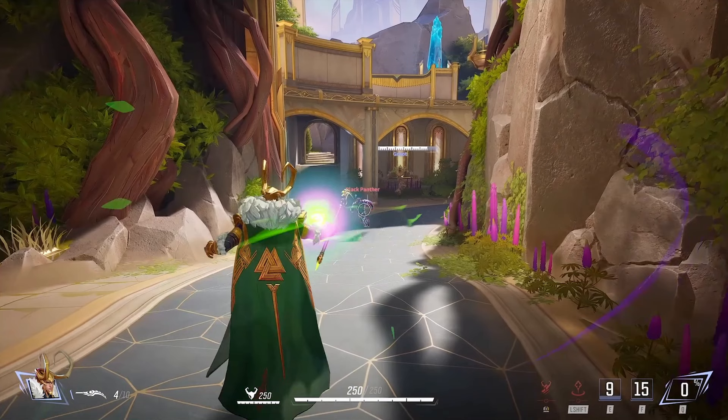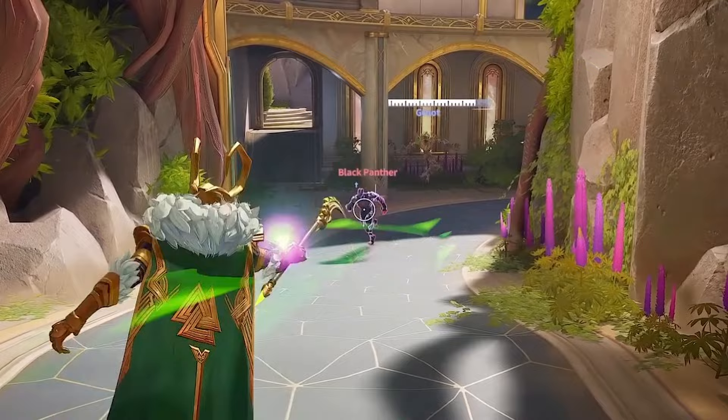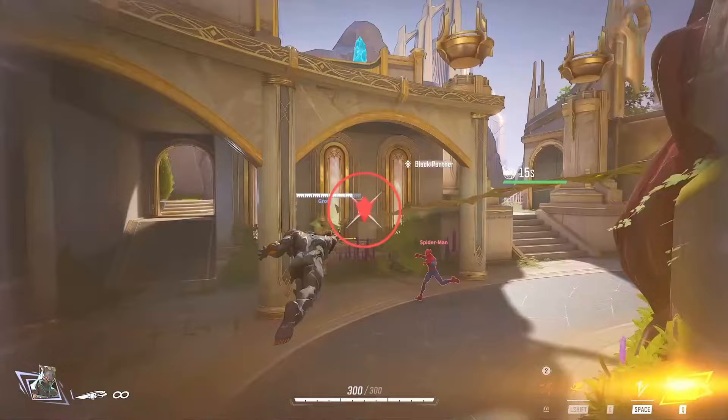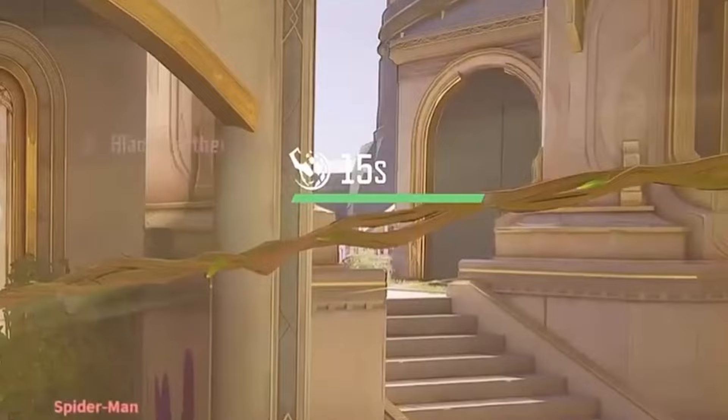Black Panther runs at him using his buffed-up armor with the arrows above it, and Loki ults onto Black Panther — kind of like Echo in Overwatch, where you just become that character. He has 0% in his ult. He kills Black Panther with his shift dash ability. He's in this state for 15 seconds, as you can see in the middle right of the screen.